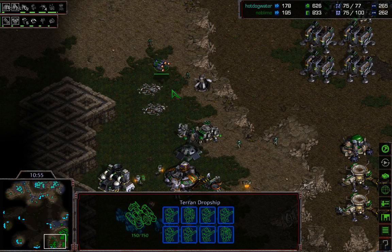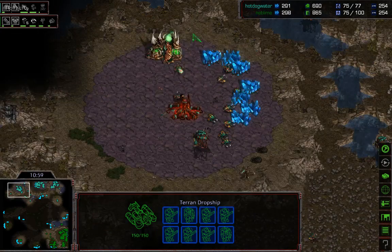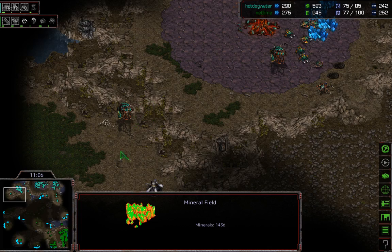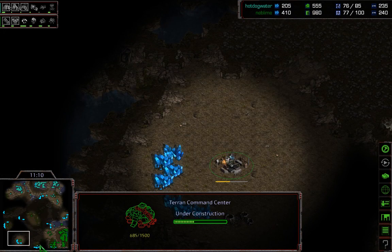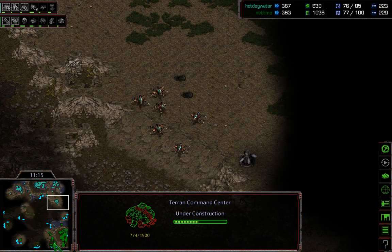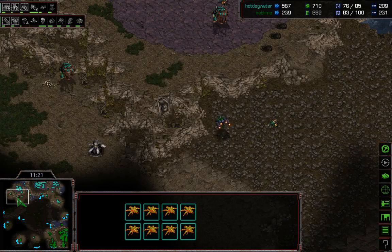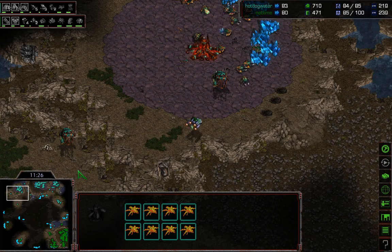He's going to try to land a drop attack on this third, which I like the idea of. If he can get in and get a few drones — well, there's one overlord spotting — at the very least he may be able to get an overlord if he's careful. Finally the third is being started. If he gets a good drop here he might be able to get himself back in economically, but the supply is even. In TvZ, even supply is when a drone scouts the drop ship and gets it before it unloads.